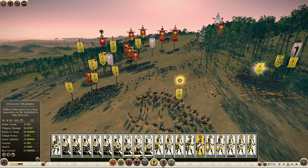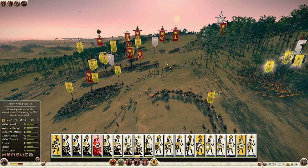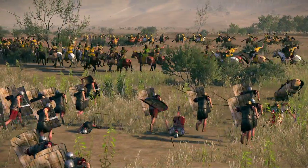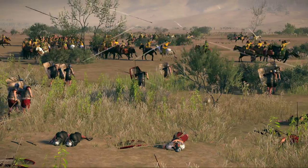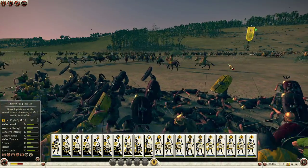This formation is incredibly effective at disrupting infantry lines, and slow-moving heavy troops are their most obvious target. After falling victim to the Cantabrian circle many times, the Romans later adopted it as a tactic for their own cavalry.